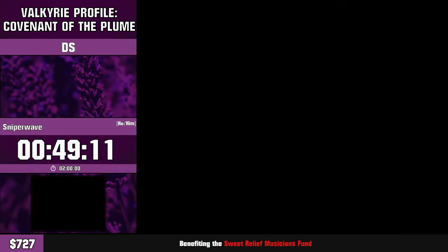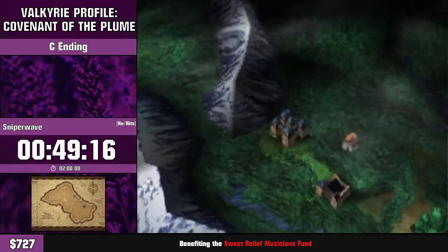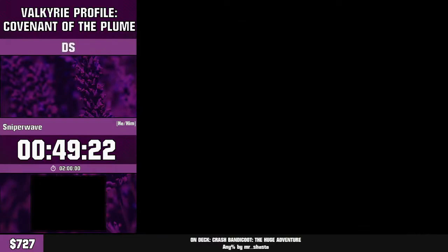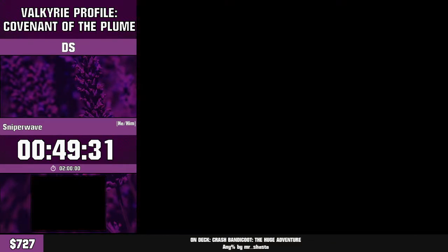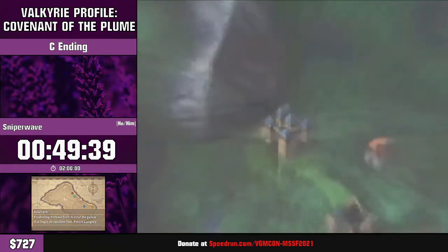Depending on how much you use the plume, you get a different ending. We're going for the worst ending because it's faster — by about an hour — because we have some broken interactions to go through. You might be thinking: how much worse does it get? We'll find that out in a few fights, but it does get pretty funny, trust me.